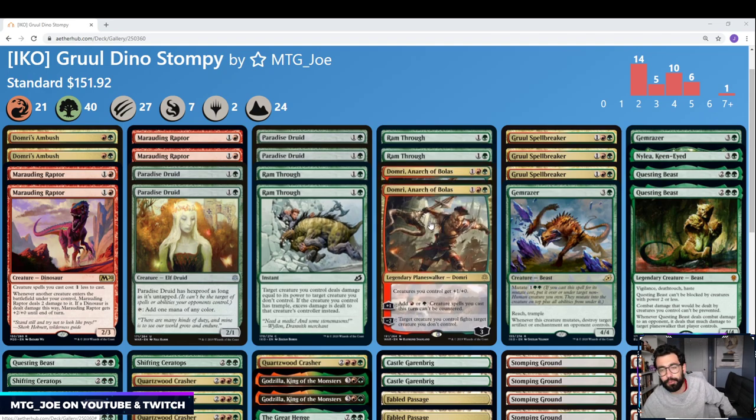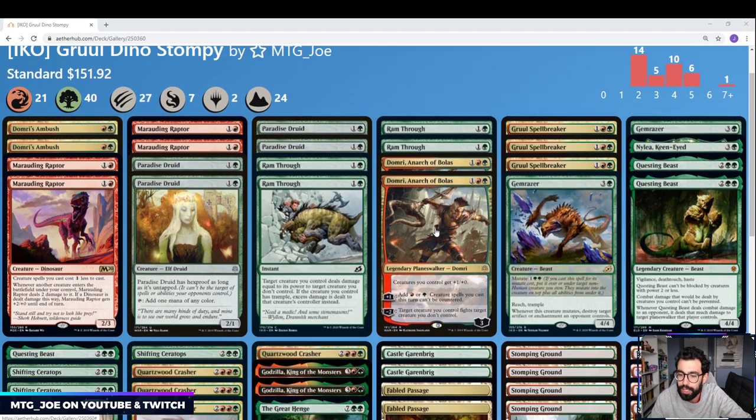Finally, we have a couple of Domri, Anarchist of Bolas — it's an anthem for our deck, it can accelerate us further, and it has a fight ability paired with it as well. Usually a couple of these in Gruul pumps up our stuff and makes it a little bit more formidable, and we go from there.